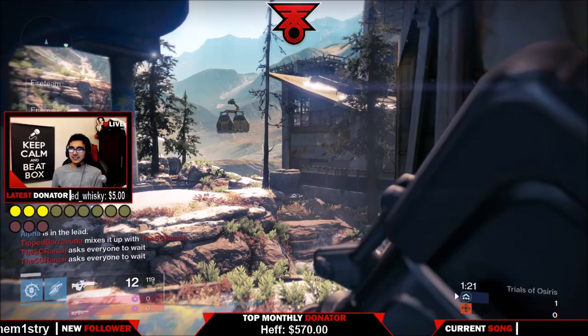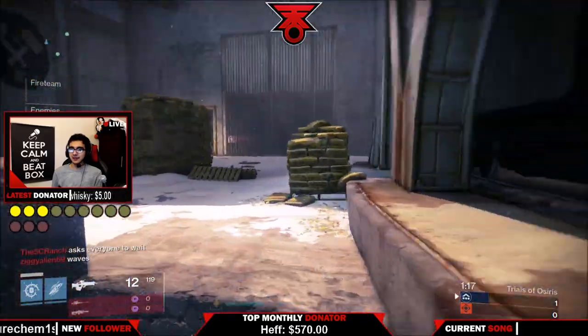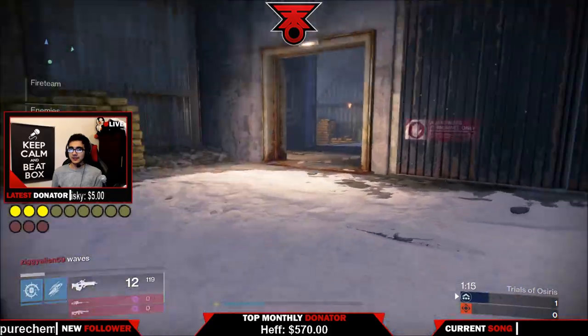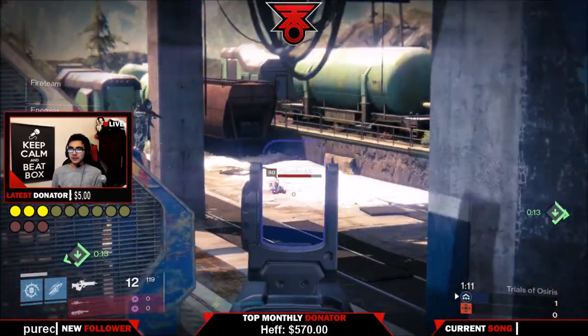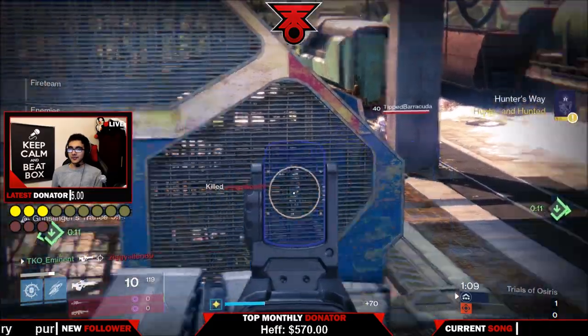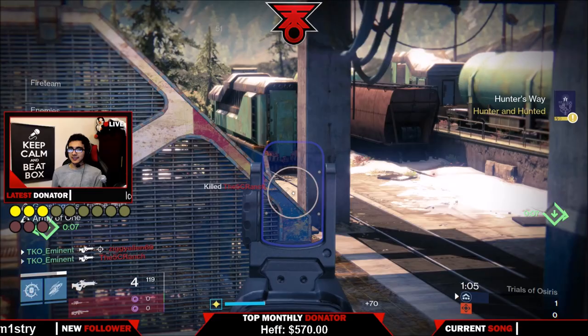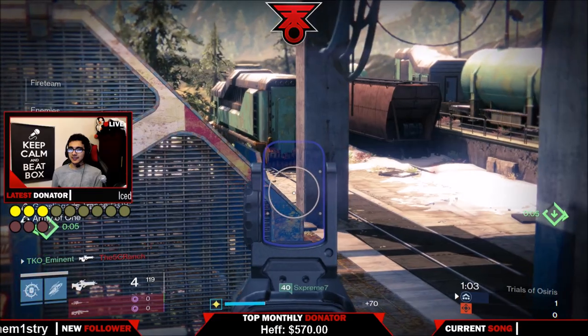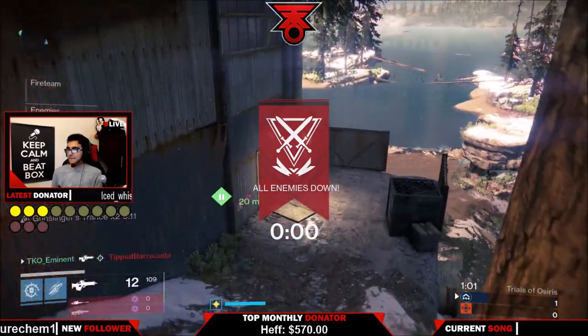Now let's get into Frontier — Trials of Osiris. I love sniper maps so much, and also because sniping in Trials of Osiris can be so much fun. You get an orb down, scope that orb, and when someone revives it you snipe that person, then snipe the orb again — the third person comes and revives. You guys get the picture — you can dome people left and right in Trials of Osiris.